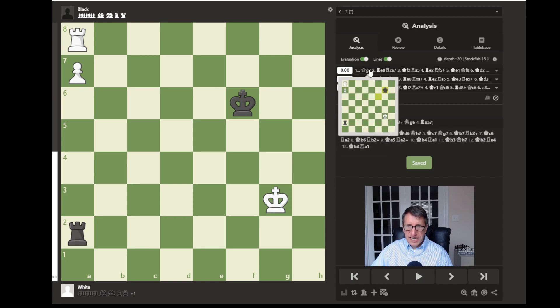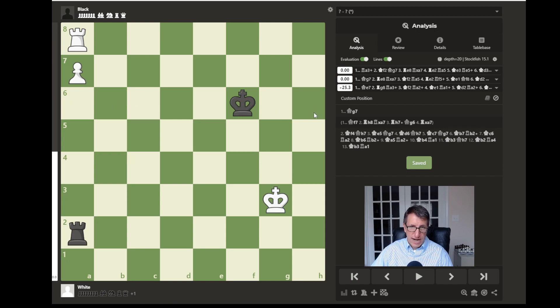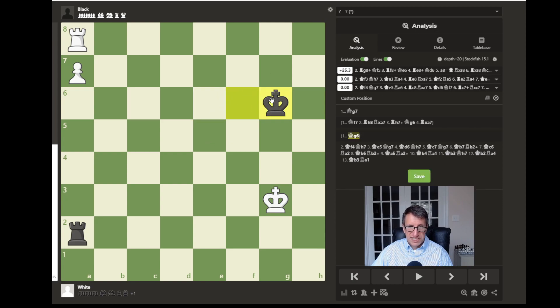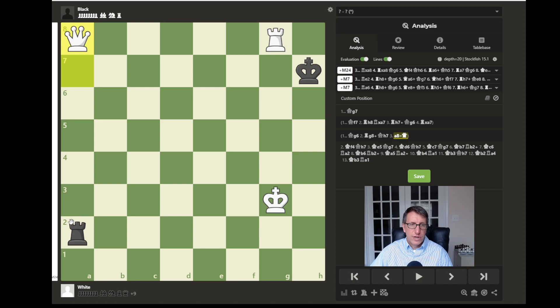It looks like king to g7 is the move here, and we'll see why. If the king moved instead to f7, or if the king just stayed on the sixth rank with a move such as this, well then we would have rook to g8 check. And if the king moved up to attack, well then we would just have a8 — the pawn promotes to a queen, and after capture white would be winning. So that is one thing to avoid.